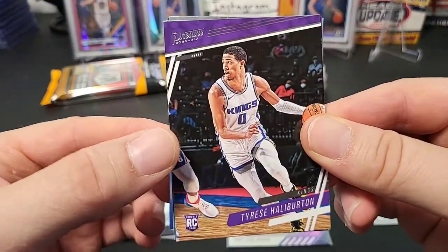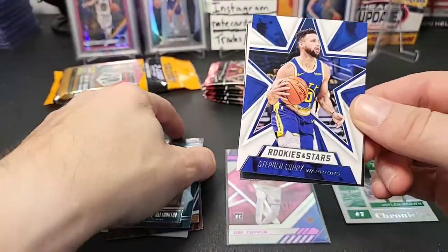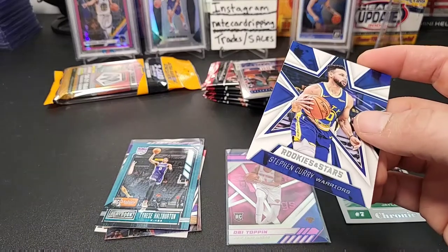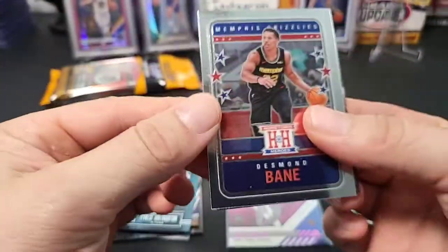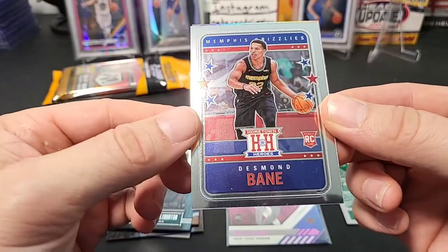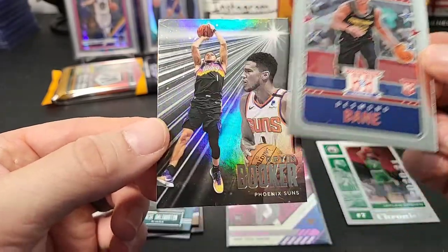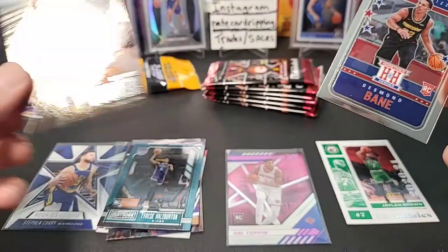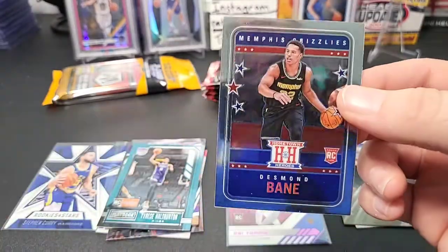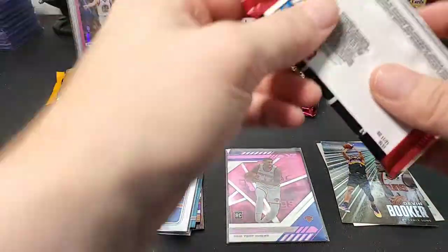Tyrese Halliburton — that's a nice card. Another Tyrese Halliburton rookie, and we have our first Rookies and Stars — this one's a Steph Curry vet version. Then we have a Desmond Bain rookie — he's actually playing really good, he's a really good rookie this year. On the back we have a Devin Booker from Essentials. The chrome Hometown Heroes — they do have autographs of this stuff, would be pretty cool to find one.